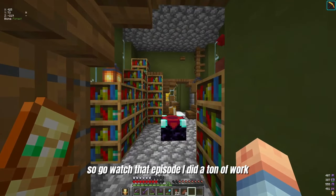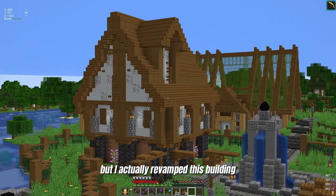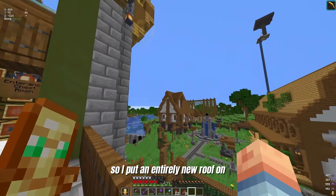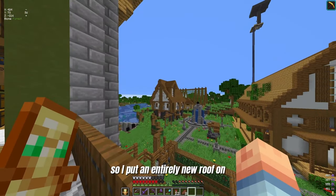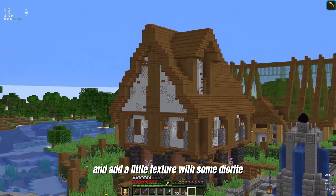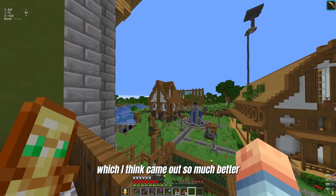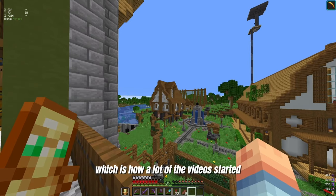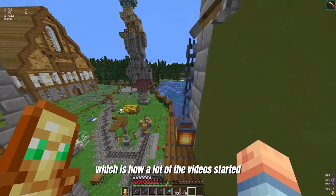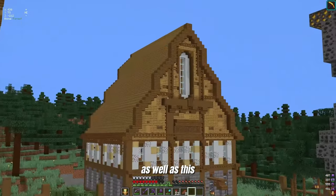I did a ton of work. At the end of the episode you can see a little showcase of everything I've done. I accidentally revamped this building — I put an entirely new roof on, updated the bottom to mud and added a little texture with some diorite. Just overall details which I think came out so much better. The old roof was just plopped down with no detail, which is how a lot of the videos started on this series. I'd build one thing and just didn't come back and finish it well.